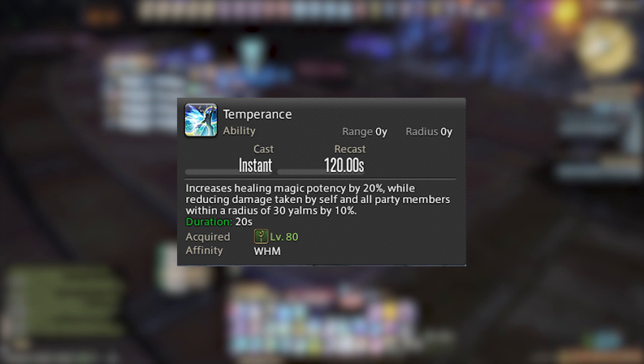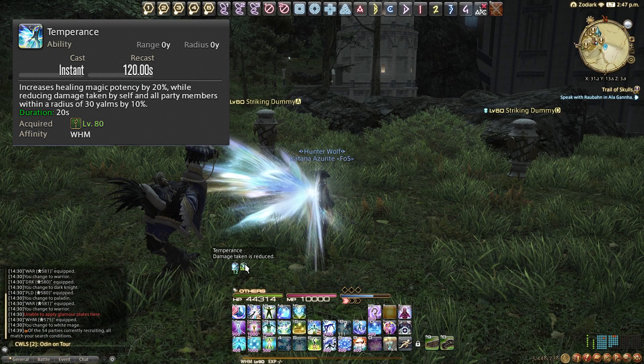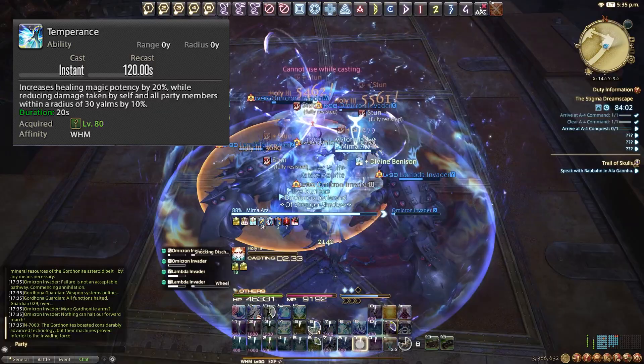Temperance gives us wings and is on a 120-second cooldown, unlocked at level 80. It increases our healing magic potency by 20% and reduces damage taken by yourself and nearby party members by 10%. I typically use this just before raid-wide damage goes out to mitigate the hit and get the healing buff simultaneously. I also use it in dungeon pulls on the tank as an extra cooldown for them — it's super versatile.